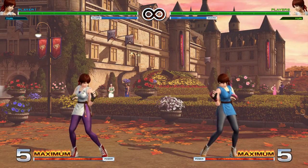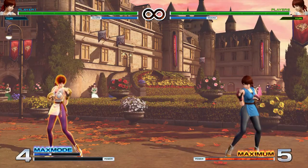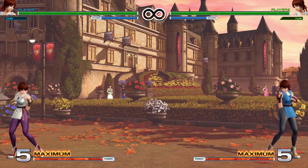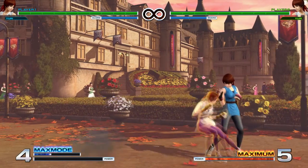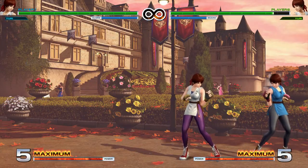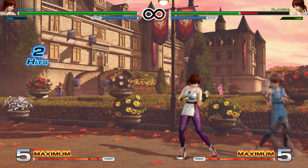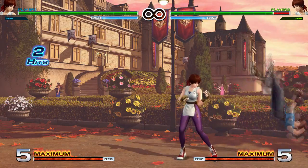Next let's go over her special moves. She has first — quarter circle forward and either punch. Here's light punch, heavy punch, and then the EX one. Light punch does the least damage, heavy punch does a little bit more, and EX does the most. The ranges also increase as you go up in strength all the way to EX. You can combo into the light one from her heavy buttons. If you do it as a block string and they block the whole thing, it is negative on block but still pretty hard to punish — so you could harass a little bit with that.